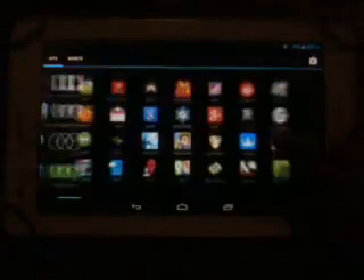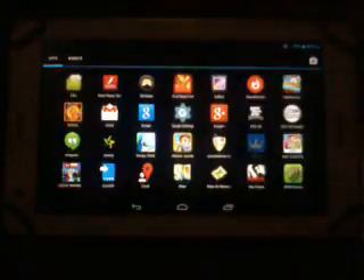You just need to go into King Root, open the app, and that's it.